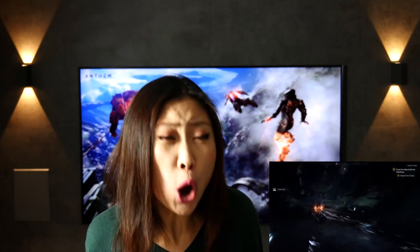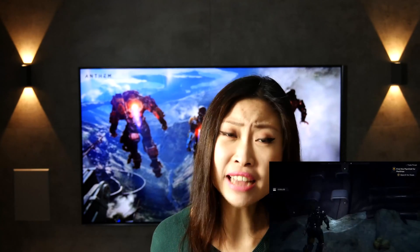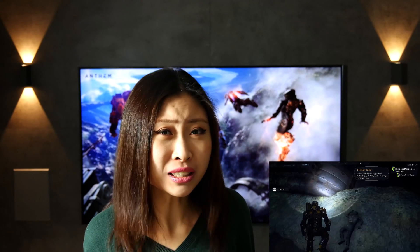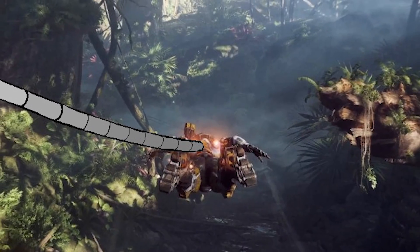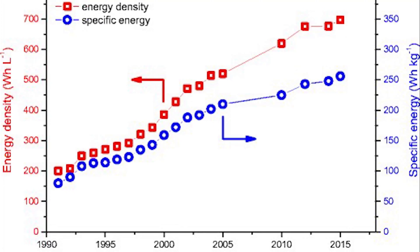We would need some new form of super compact, extremely high density energy source for the flying suits from Anthem. In the game, you don't see those guys wearing a huge battery backpack or a diesel generator. Currently the highest volumetric energy density of regular lithium-ion batteries is about 693 watt-hours per liter, and it has been steadily increasing over the past 30 years as can be seen in this chart. However, this energy density is still considerably lower than diesel or jet fuel, and even that only yields 5 to 10 minutes of flight time for the Gravity exosuit.